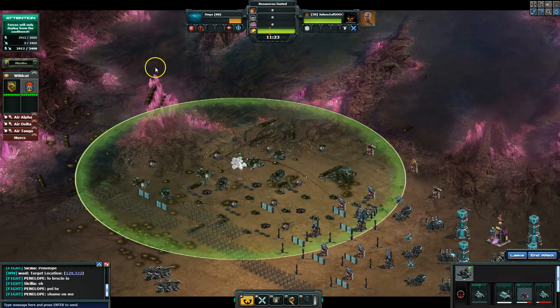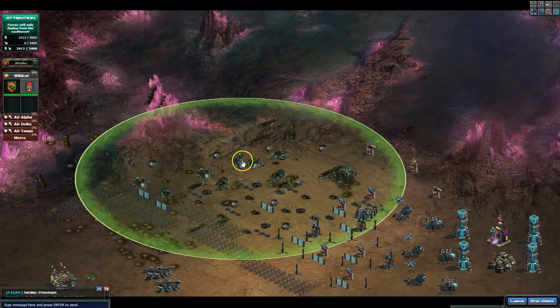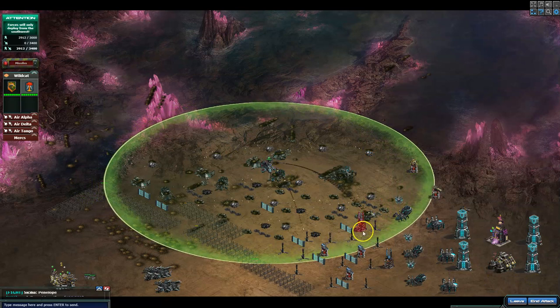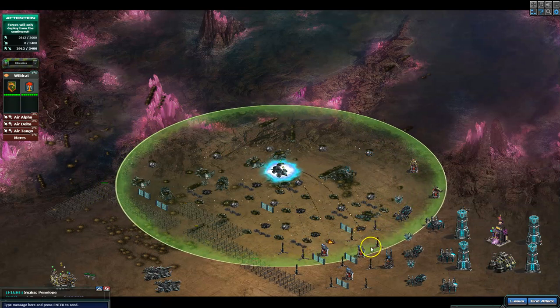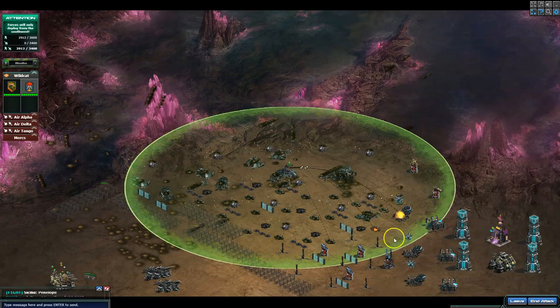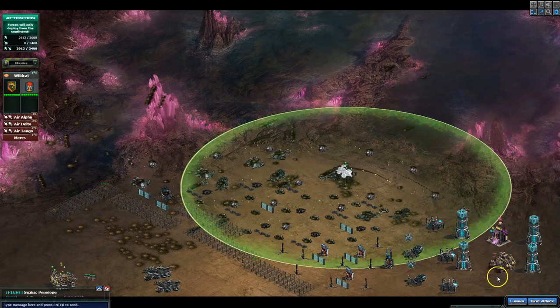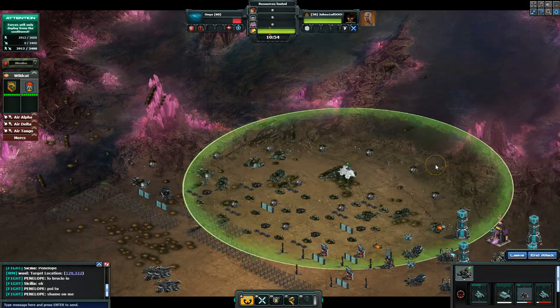Essentially you could probably just come from the west, northwest here to the east side, southeast side. But this is just how I've been doing it. For me it was better to come from the south than the north side going south, because it just felt like I didn't take any damage and I was a little bit quicker — although that could just be because my internet's really bad.